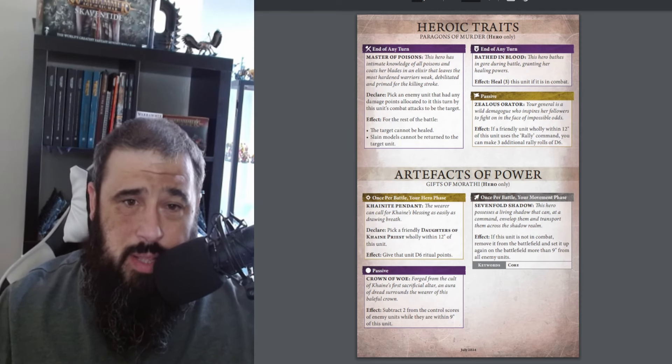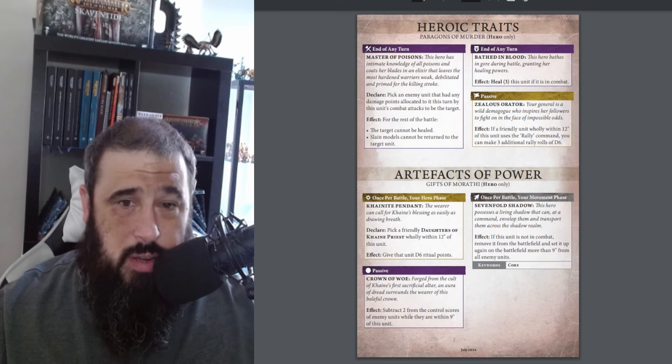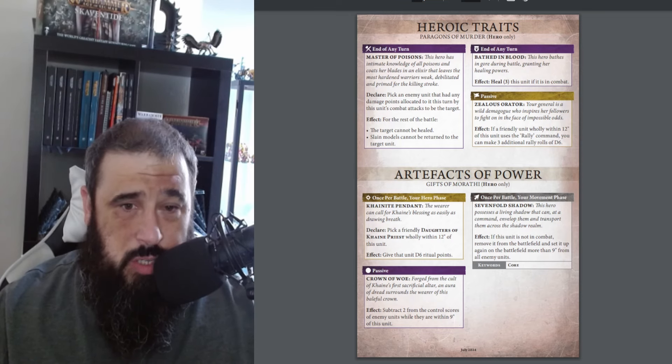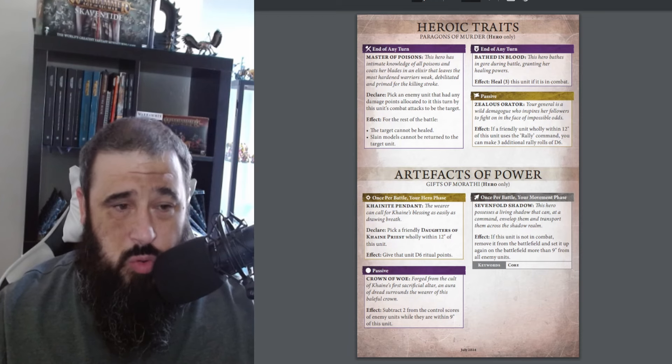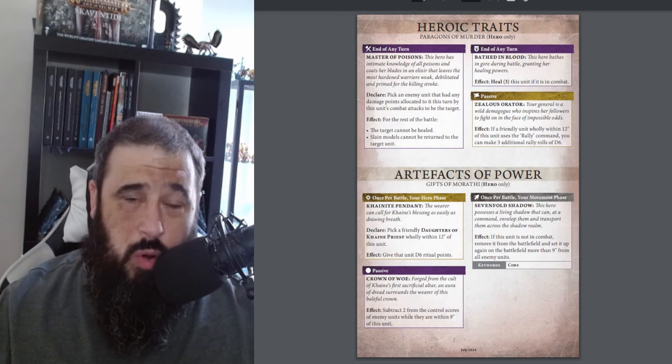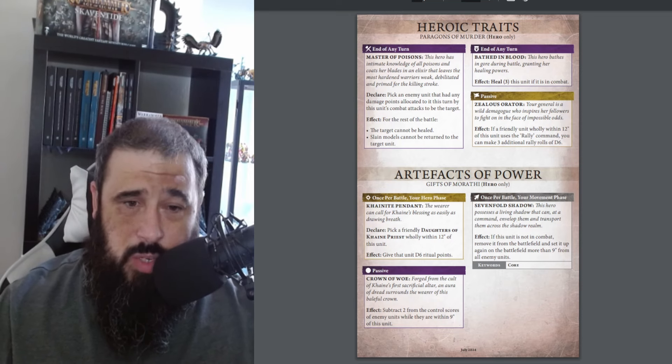Bathed in Blood: at the end of any turn, heal 3 to this unit if it is in combat - a really nice self-heal. Then the Zealous Orator: if a friendly unit is wholly within 12 inches of this unit and uses a Rally command, you can make 3 additional rolls. So rather than using 6 dice you've got 9, which guarantees a few more of those 4+ results you're going to need. Kind of cool.